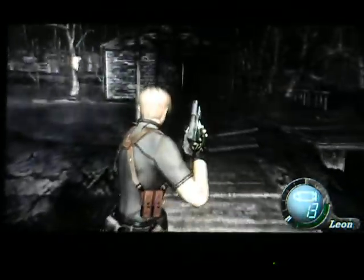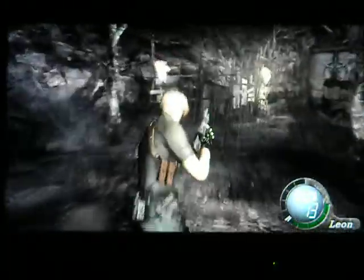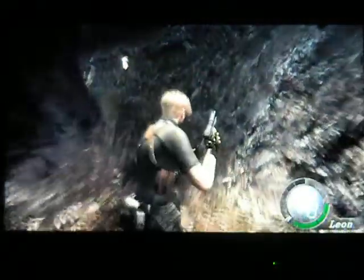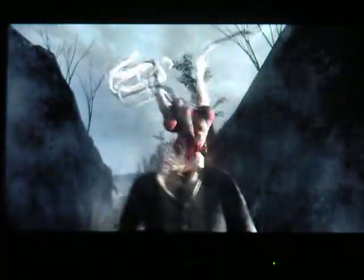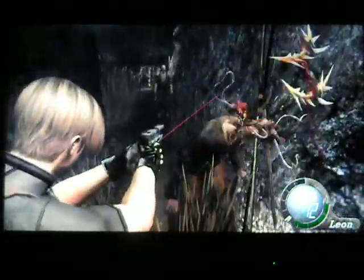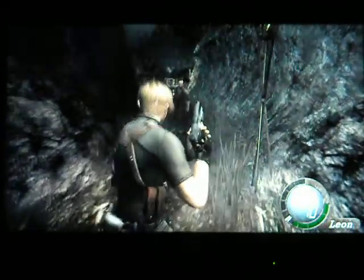Now that we've finished up that objective, we are going to take Mr. Leon and begin moving out. We're going to have a little section coming up here that's fairly simple. We've got the introduction of a new enemy here. These guys I call Plogus Heads. I don't think that's their official name, but I just call them Plogus Heads. They are harder to kill because they will appear usually later on in the game more, and they will also appear a lot more commonly on Professional. Don't expect to get 5,000 pesetas every time you kill one later in the game.